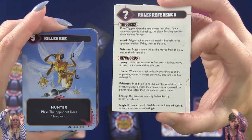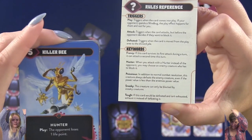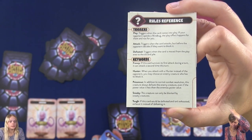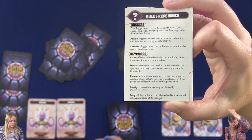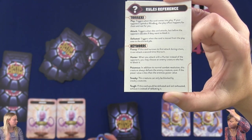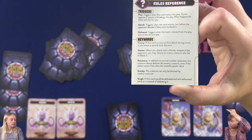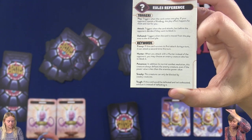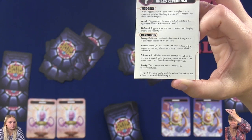This says hunter on the top — that is one of the keywords. When you attack with a hunter, instead of your opponent choosing, you may choose which enemy creature has to block. And frenzy — if I attack with a frenzy creature and it wins, I can attack one more time, so you can attack two times.